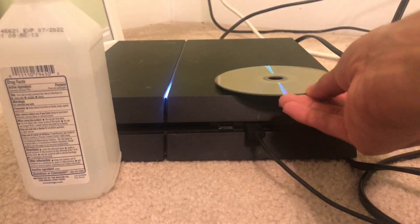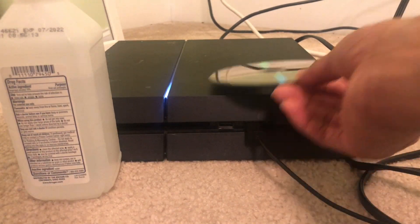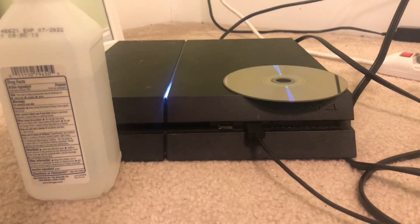If you don't have alcohol, you can just use water. Once you do that, let it air dry — just sit it right there on your PlayStation and let it air dry. If that doesn't help, let's go to the next method.